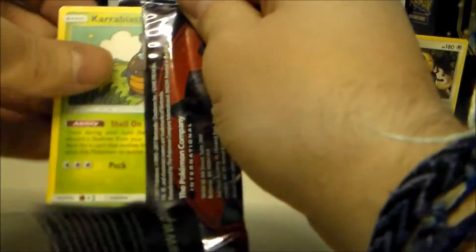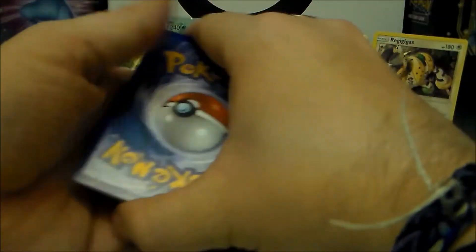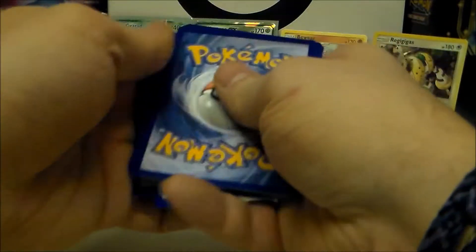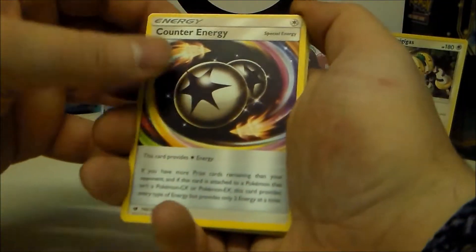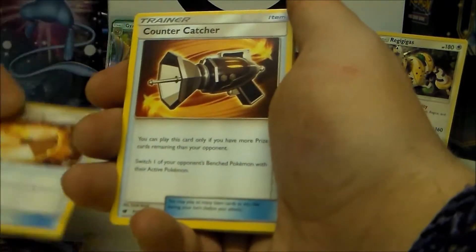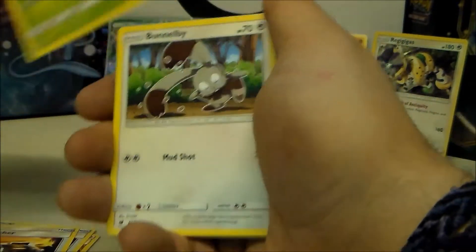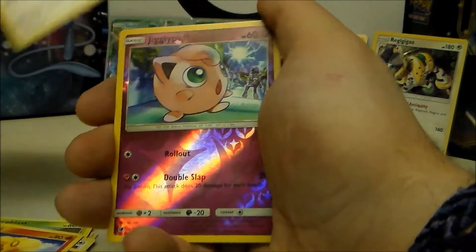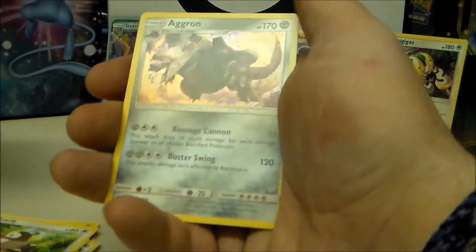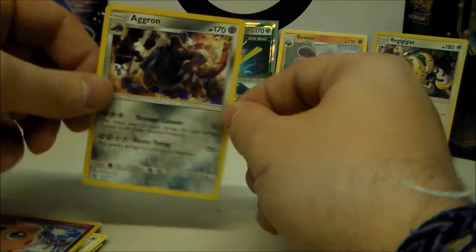Tenth pack — Crabrawler always reminds me of Zeb! Guessing lightning and steel. We start with Counter Energy, Fighting Memory — same order as the very first pack actually! Then a Bunnelby, Chimecho, Starly reverse holo, Jigglypuff, and on the end a holo Aggron. Lovely! We got the non-holo Aggron before, and now we've got the holo version.